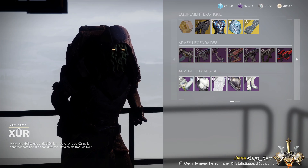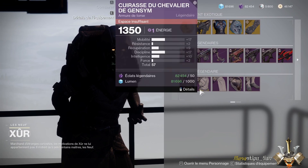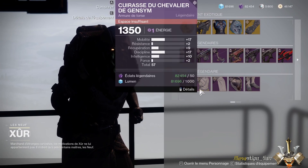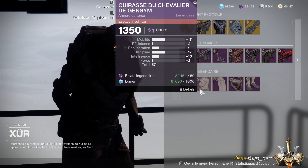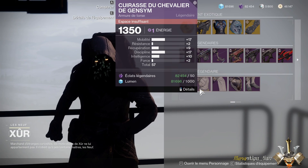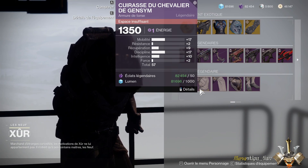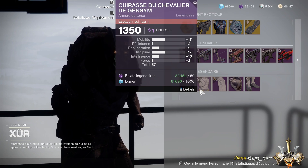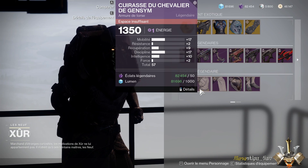For the Hunter, the best piece being sold this weekend by Xur would be this chest piece — with 17 mobility, 9 recovery, 17 discipline, and 10 intellect for a total of 57. The 57 may seem a bit low, but it's really aimed at beginners. However, with 17 mobility and 17 discipline, it can be interesting to complete a build for a beginner.